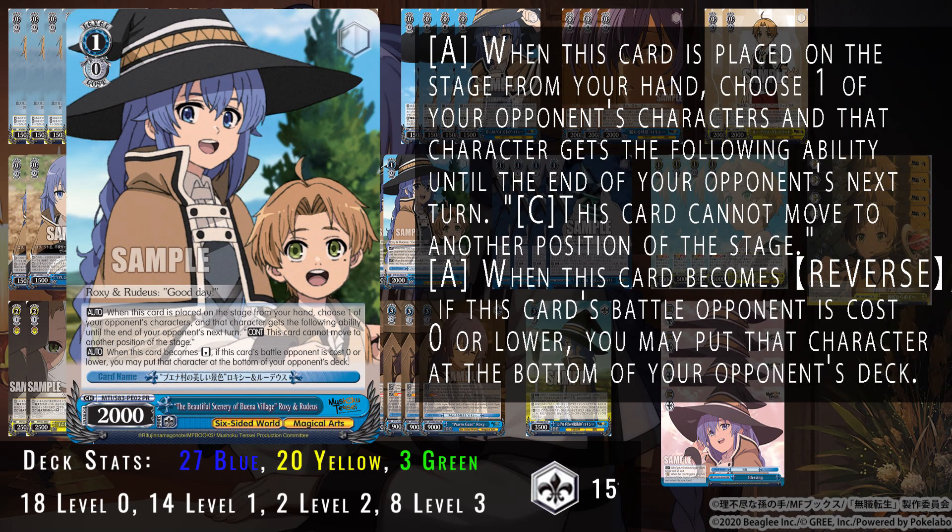Next up we have this PR card with Roxy and Rudy — the tournament reward card for March. On play, choose one of your opponent's characters and that character cannot move to another position of stage. It's a way to lock in place cards like the 1/1 Yoshino from DAL or standby targets that are stood by into the back row. It also has the ability that when it becomes reversed, you can remove cost-zero characters to the bottom of your opponent's deck — freeing up lanes and locking in place characters you don't want running around.